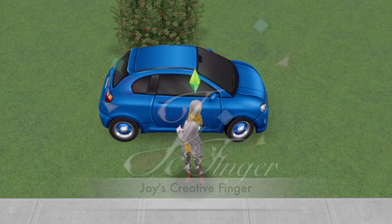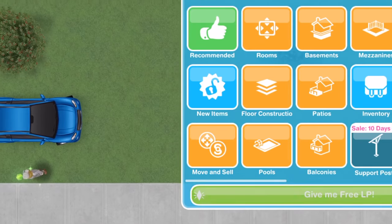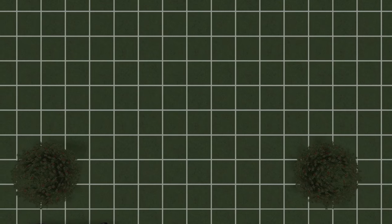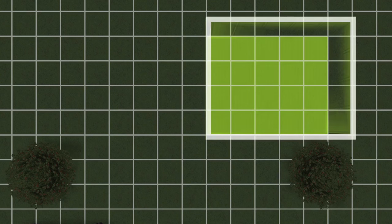Hello everyone, welcome back to Joy's Creative Finger. I found out that the Cafe Grande live event windows allow you to create an illusion in a space of missing walls, so it gives you the ability to create an interesting shape with an open plan.